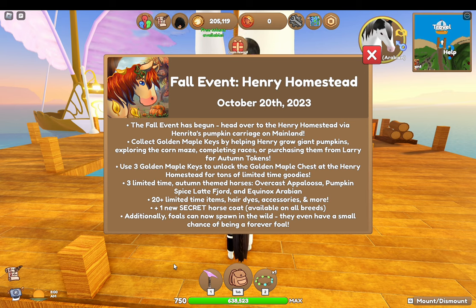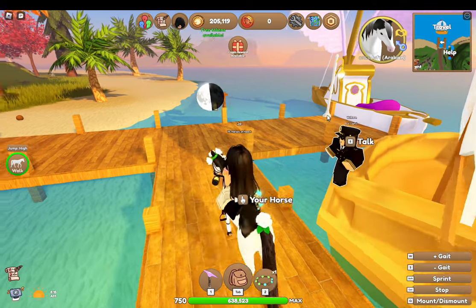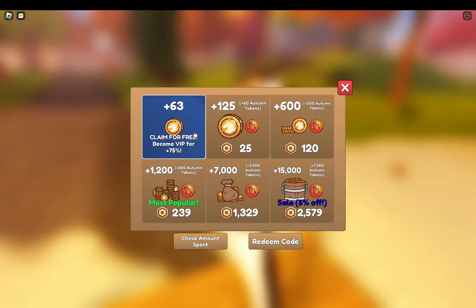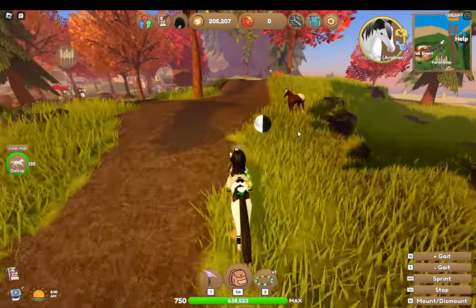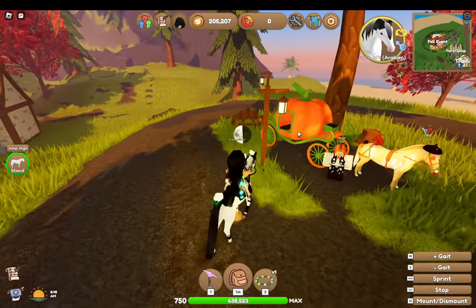There are three limited-time autumn-themed horses: an overcast Appaloosa, a Pumpkin Spice Latte Fjord, and an Equinox Arabian. It also said that bulls can now spawn in the wild and have a small chance of being a forever foal — imagine catching a forever foal in the wild that was an event horse, that'd be pretty lucky!